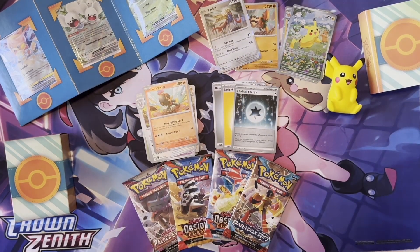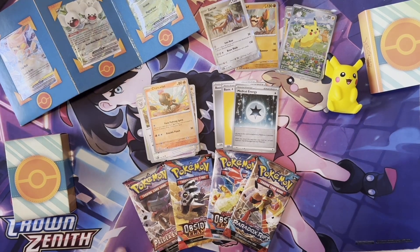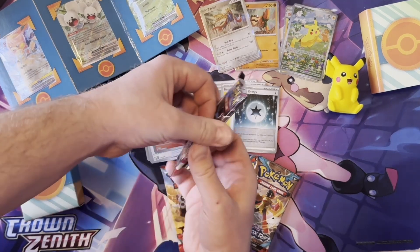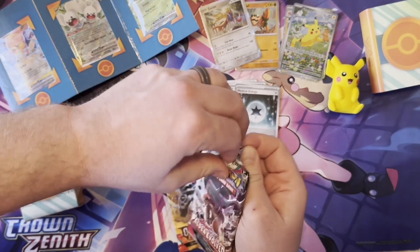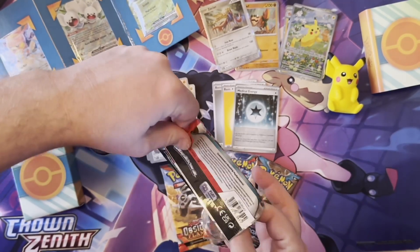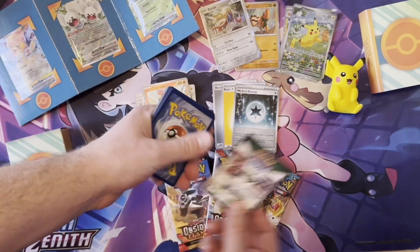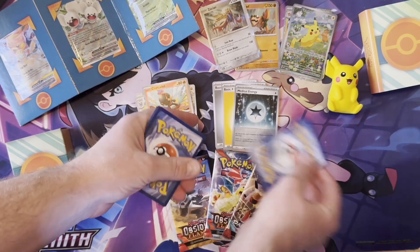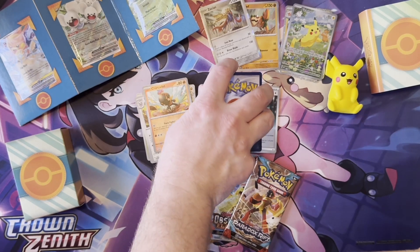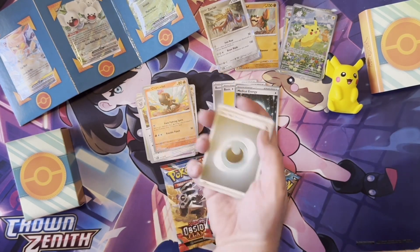Alright, I am going to pick - gotta get the Charizard! Hell yeah! We're gonna get the Charizard in the last pack. Yep. And then Charizard, Obsidian Flames - yep yep. Okay, psychic energy - actually it's a lot of dark.